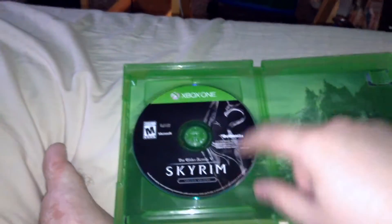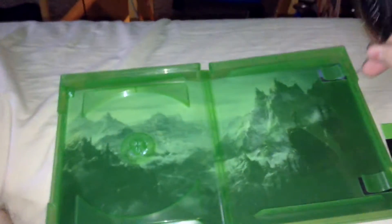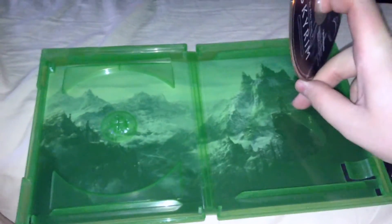So here you see the disc, which has the same cover artwork as the front. And you see the inside artwork here with the scenery and a character standing right there.